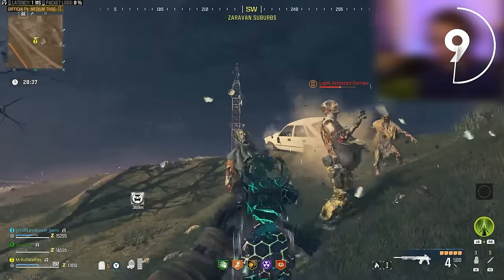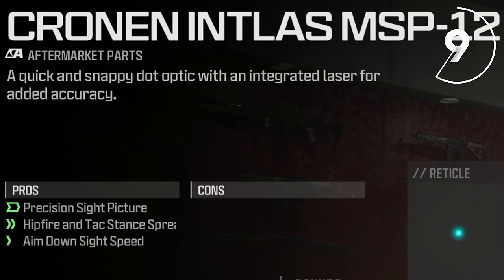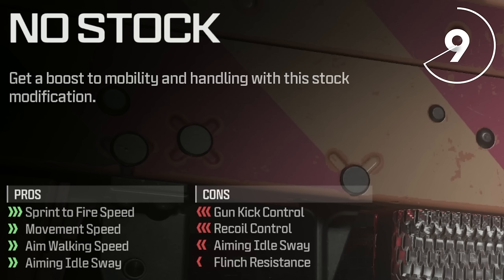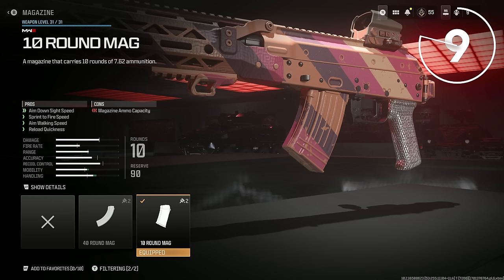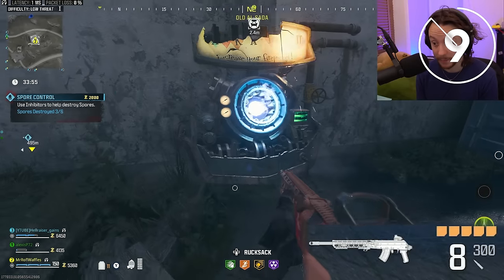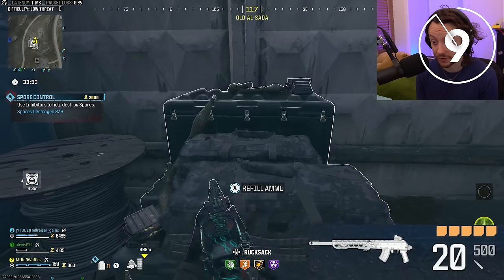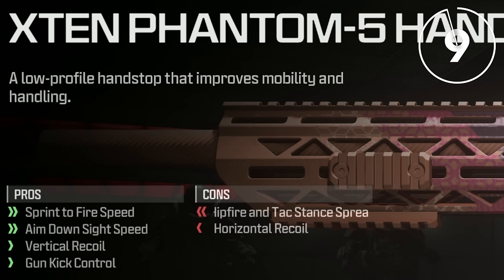The attachment choices are very important to making the Longbow work. I go with the Cronin Intlas MSP-12 sight to increase aim down sight speed, no stock to keep you mobile, and the SAM Quick Bolt so you re-chamber really quickly — that's a really important one. I also drop it down to the 10 round mag to increase ADS speed. Remember, this gets boosted once you Pack-a-Punch, so 10 rounds isn't that bad. For underbarrel, I use the X10 Phantom 5 Handstop for faster sprint-to-fire and faster ADS speed.